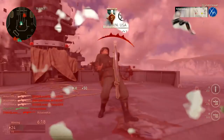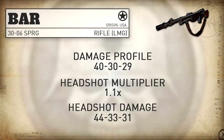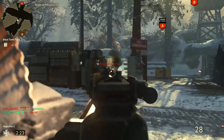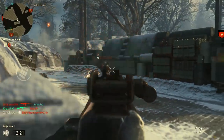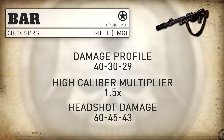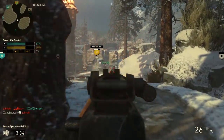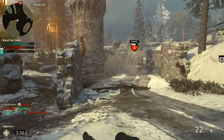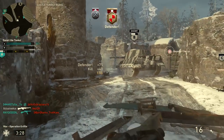For headshots, we get a standard headshot multiplier of 1.1, taking headshot damage to 44-33-31. Without High Caliber, headshots are pretty much useless with the BAR. When you pop High Caliber on, however, this takes our headshot damage profile to 60-45-43. This means that at every single range, hitting one bullet in the head reduces the total number of shots it takes to kill, so High Caliber is very powerful on the BAR.